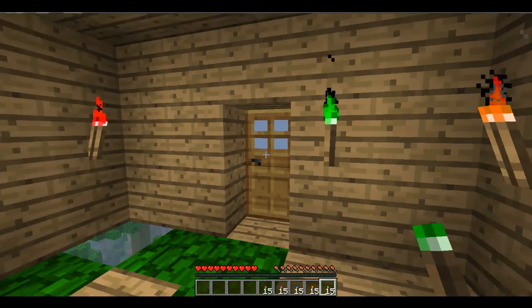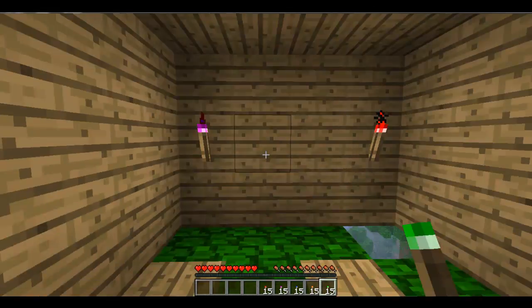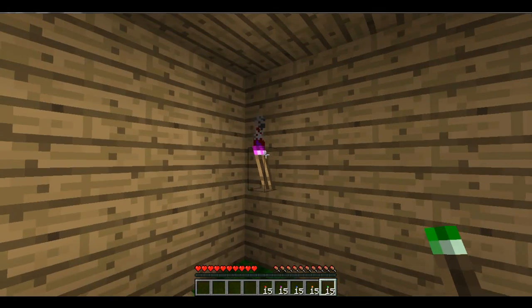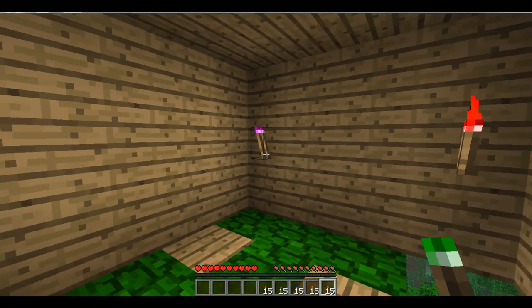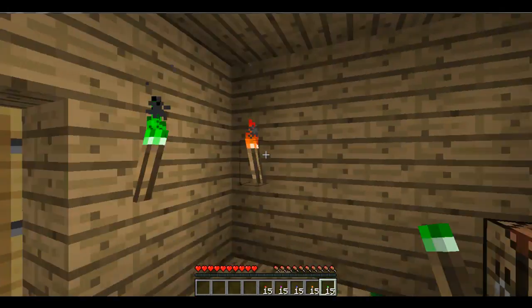These are used for decoration mainly. The green torches look brilliant in dungeons. Red torches look really good next to netherrack. Purple torches look good next to netherbrick.